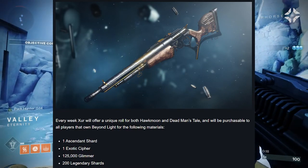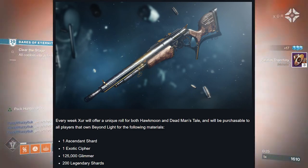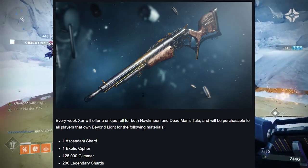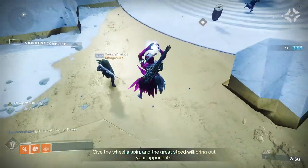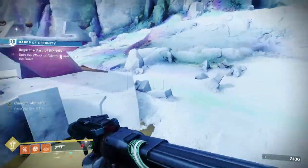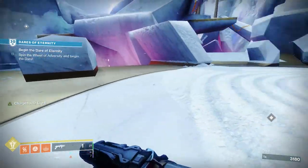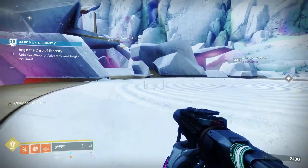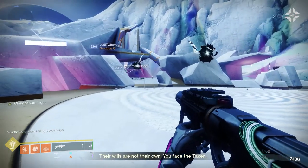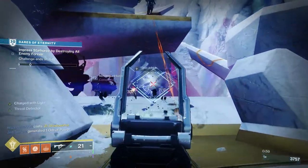It has been confirmed by Bungie that Xur will be selling Dead Man's Tale and Hawkmoon rolls as part of his rotation for people who missed out on the guns, but waiting for him to show up with the roll and then paying an Ascendant Shard, an Exotic Cipher, and a bunch of Glimmer and Legendary Shards is going to feel a bit of a pinch. DMT can only be acquired once per account per week, so there are only two chances left to get that Vorpal roll, whereas Hawkmoon can be obtained once per character per week, giving you six chances left to get whatever drop you want.